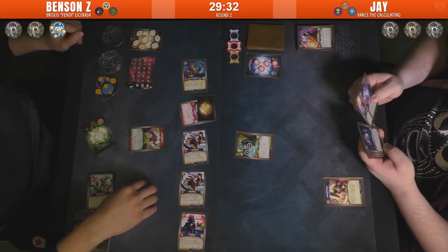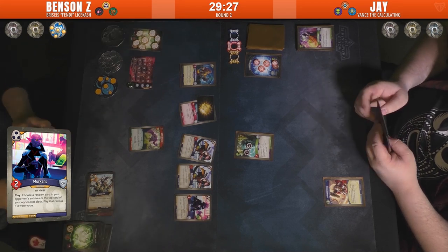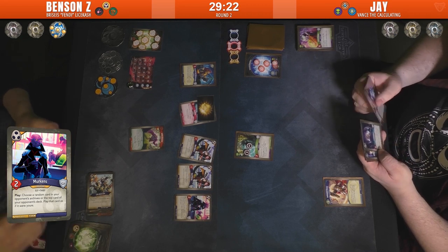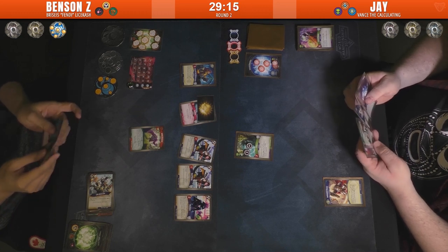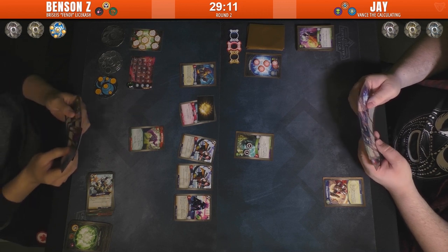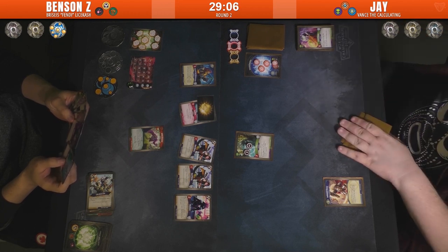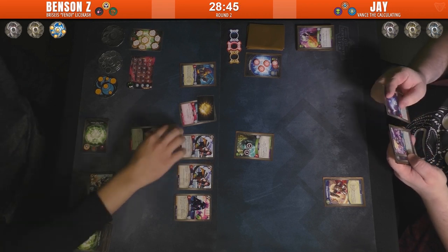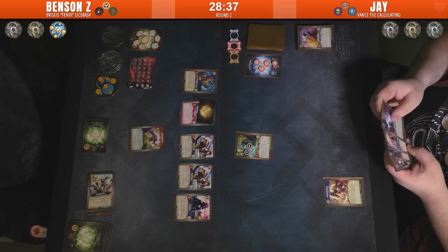Mark Merkins — looks like he takes creature control of a creature from a random card or the top card of his opponent's deck. That's cool — just got the Armorsmith off of that, which puts armor on each of Benson's creatures. He may have done the Whistling Darts to each creature instead of each enemy creature, but it only hurt him.